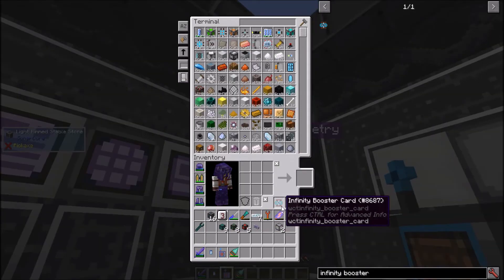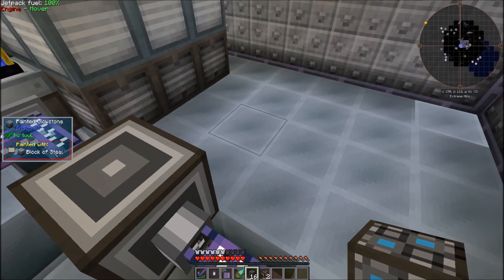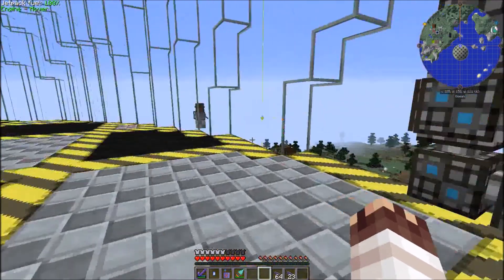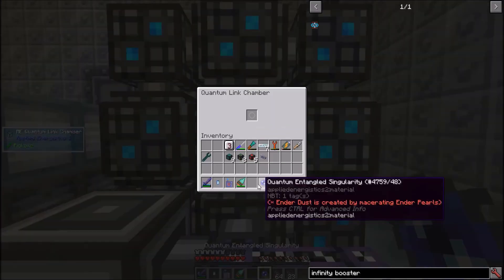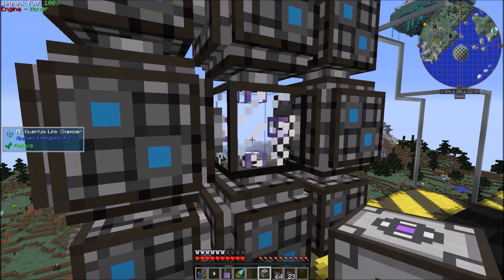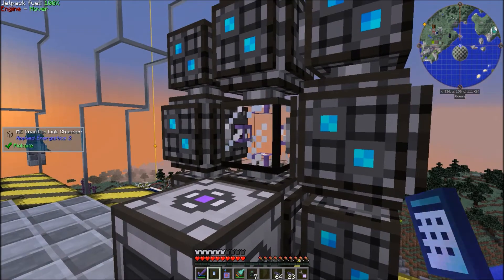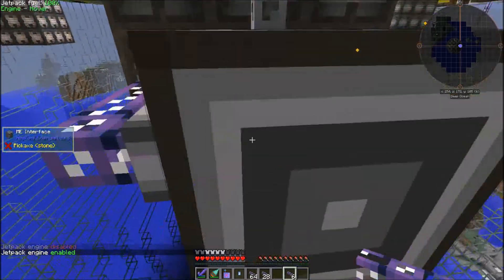Now I can access my AE2 network and craft from absolutely anywhere. Almost as if to replace the blast furnace from before, I'll build the quantum link chamber right here, and I'll build the other one right here. Finally, I'll place one quantum entangled singularity here and the other here. In order for them to actually link, both sides need to be powered, at least before the bridge is established. So I'll take my power cell from here and set up a quick and dirty ME system. Setting particles to all lets me know that it's working.